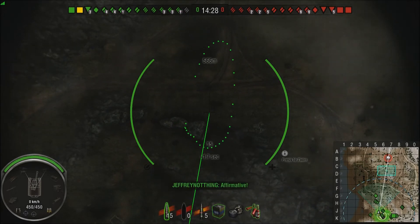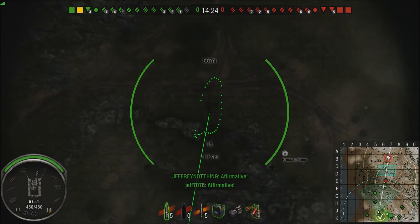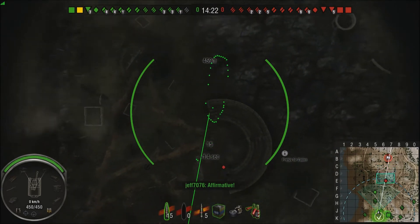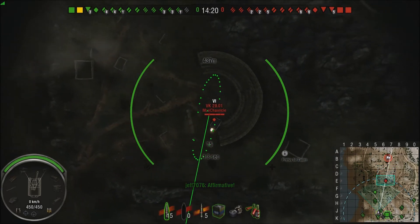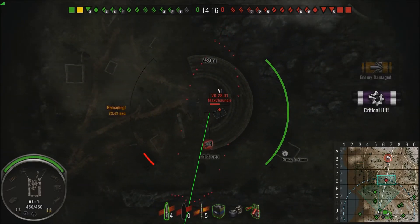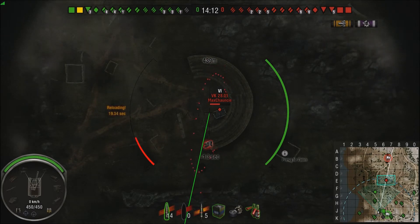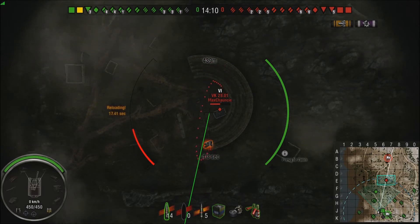The heaviest camping spot on the map is right there at C7. Shout out — it's a Vickers 28, and we splash him for half his health. Good luck getting out of there without getting killed. I'm literally going to just keep looking right at him because he cannot escape without being spotted.